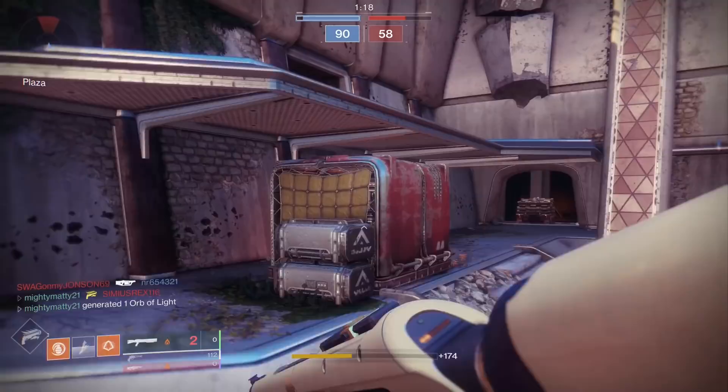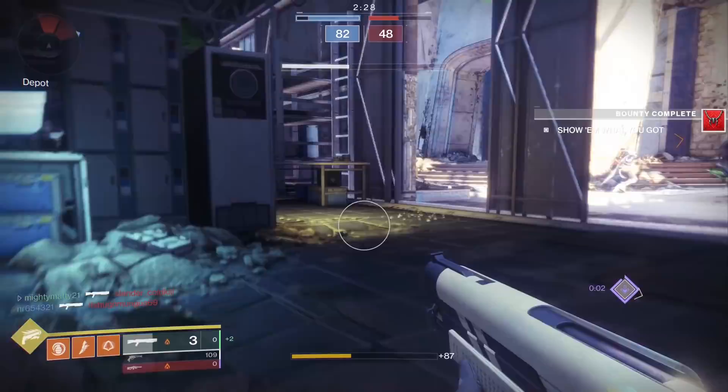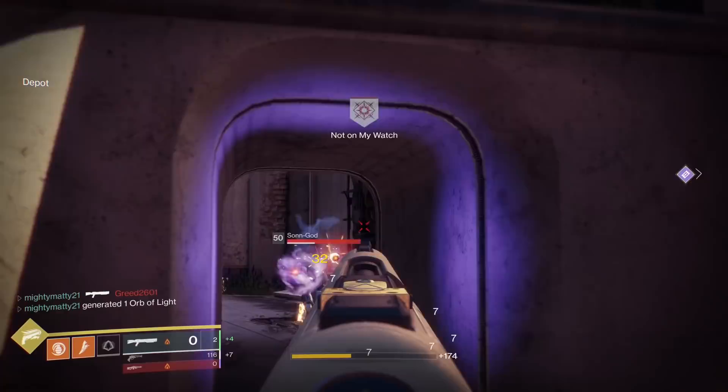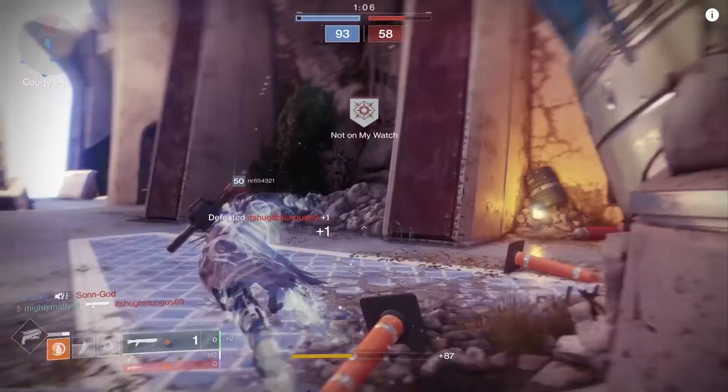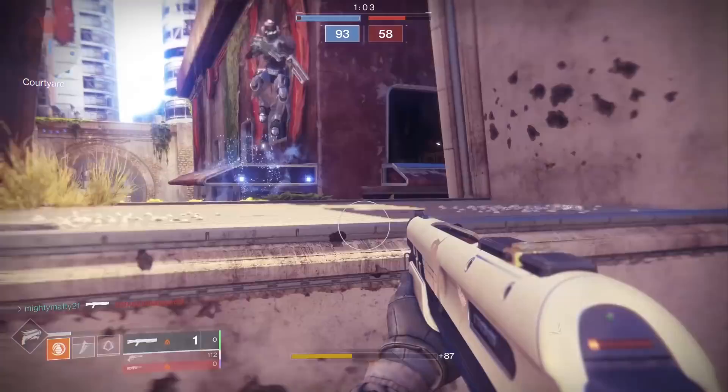Right off the bat, our trait here is Opening Shot — improve accuracy and range on the opening shot of attack. Opening Shot has been confirmed to be one of the best perks on a shotgun. It's a great perk all around for any gun, but for shotguns it actually extends the range of your one-hit kill potential by half a meter. When you're trying to get the most bang for your buck in terms of one-hit kill potential, Opening Shot is a fantastic perk.